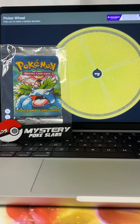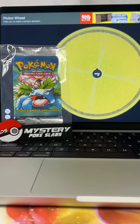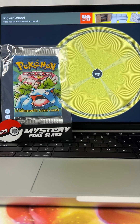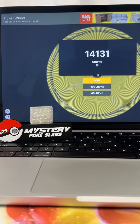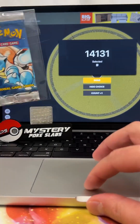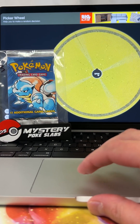You can win multiple times — you are allowed to have up to ten entries per month. Pack number two is headed to order 14131. Pack number two: Blastoise base set.